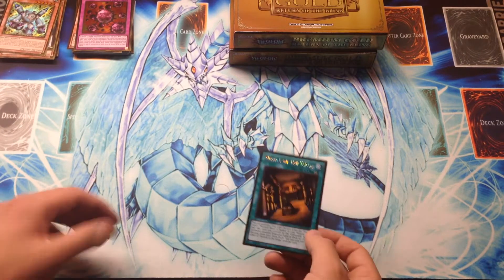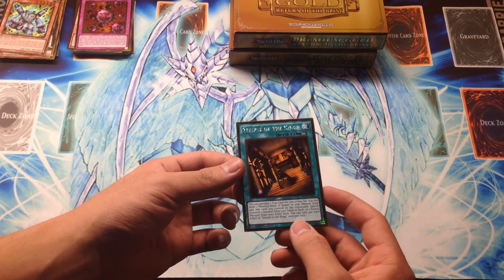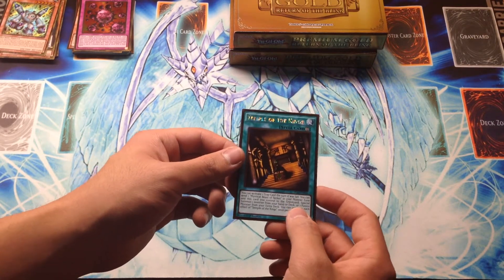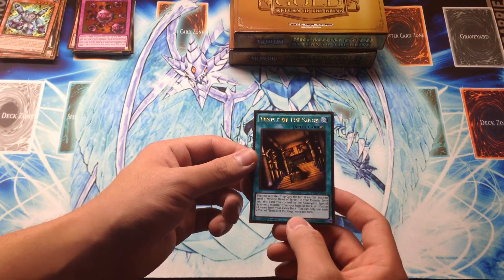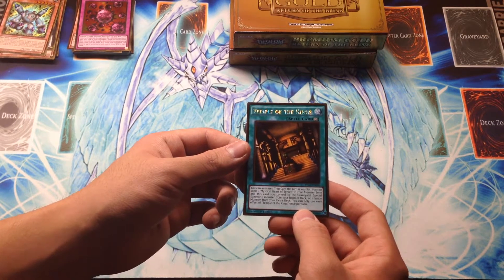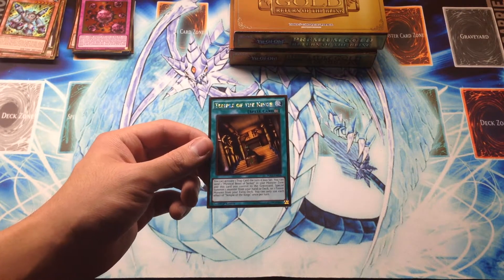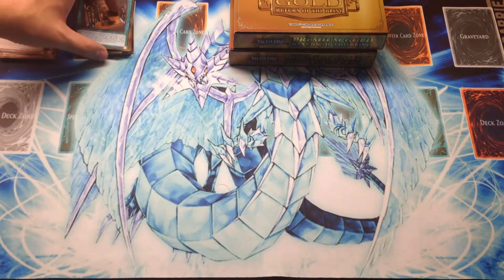And then Temple of the Kings — this thing was actually Forbidden right when the Merrick deck came out with it, more like a promo than anything. But it now says you can activate one trap card the turn it is set; you can't just play an entire deck of traps from your hand. And then you can send this card with a Mystical Beast of Serket in your monster card zone to the graveyard to Special Summon from your hand, deck, or one fusion monster from your extra deck. The change is you can't summon extra deck Xyz or Synchro Monsters, which the previous version would have let you do. And you can only activate each of these abilities once per turn.